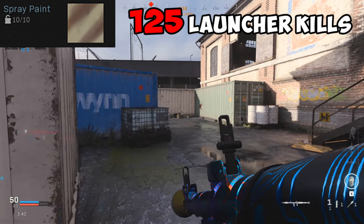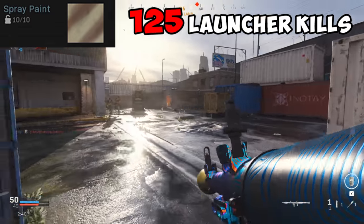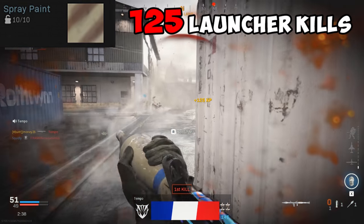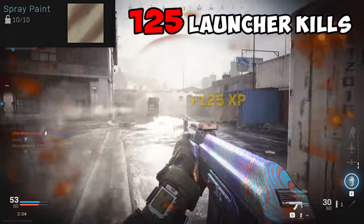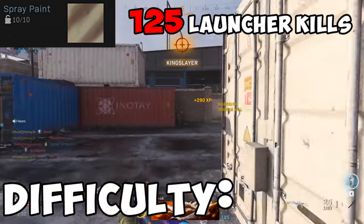For Spray Paint, you're going to need to kill 125 enemies. This is very easy — just blow some people up. This is a lot easier on smaller maps, so try to aim for those if there's a playlist for them, but they like to take the fun playlists out so just keep an eye out. Stupid easy.